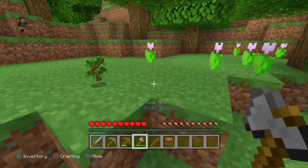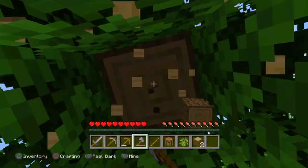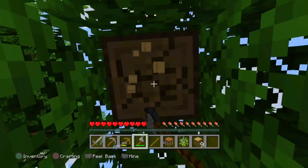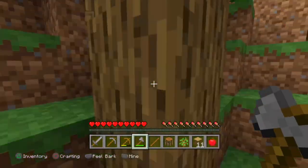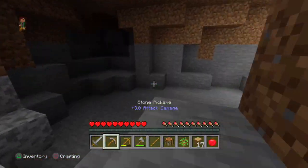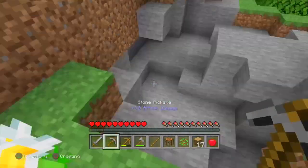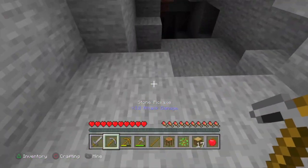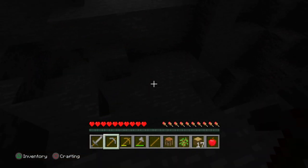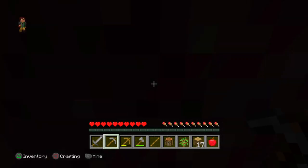We're going to start farming some trees. We got some trees — I think it's time we go mining, look for some coal. Damn it's dark. I found some iron in there. We need some coal just so we can see.